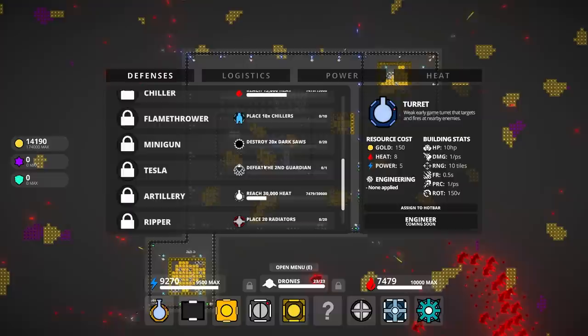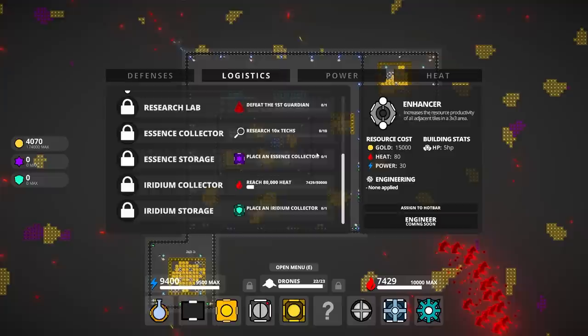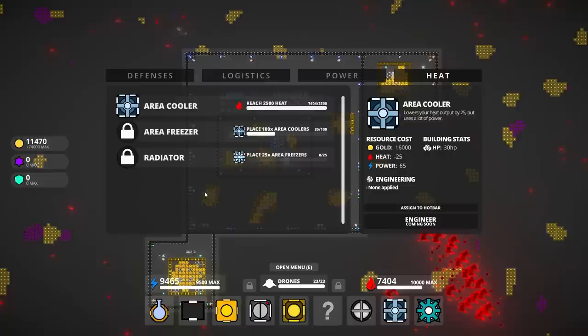1500 heat, place 10 chillers, Dark Saws, defeat the second guardian. Second guardian. Place some radiators. Research lab — we just got to defeat the first guardian, which I'm assuming is 10,000 heat. I'm going to be an absolute coward for a little while. Maybe head for the fusion reactor, same thing with the area freezer.